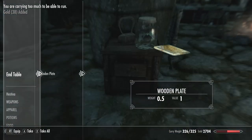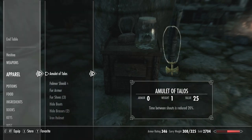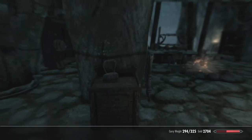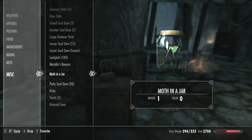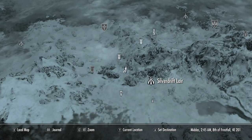To get a moth in a jar, you have to go to Dusk Glow Crevice and reach the end, where you will find the moth in a jar on one of the end tables. Go to Dusk Glow Crevice, reach the end, and it will be flying in a jar there.